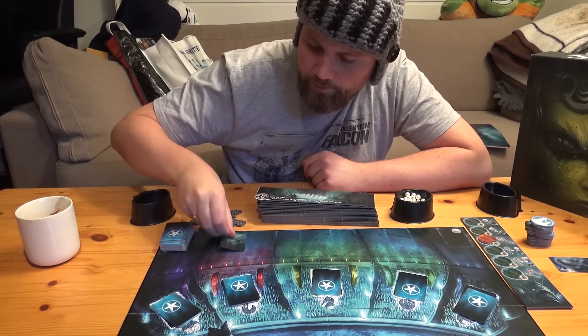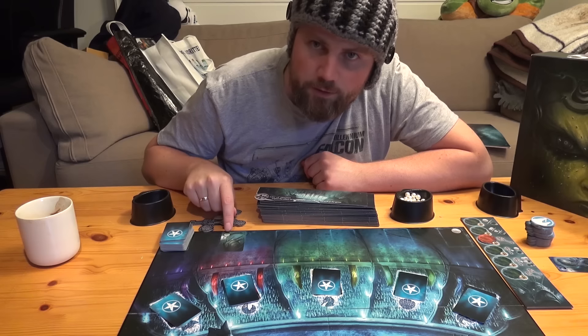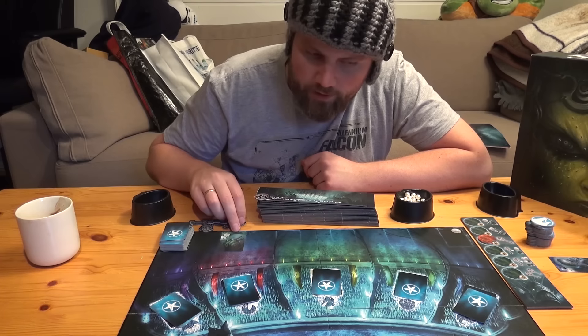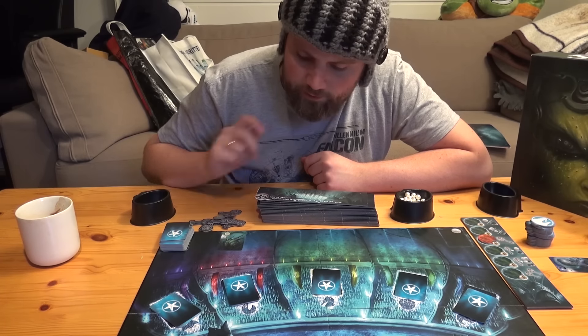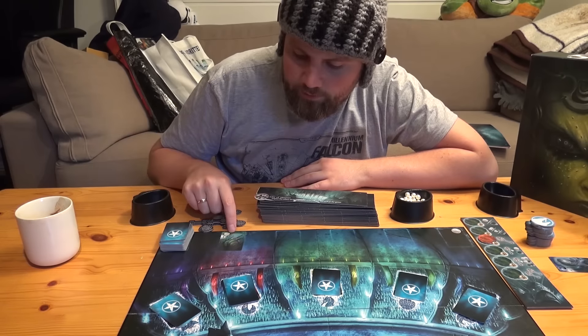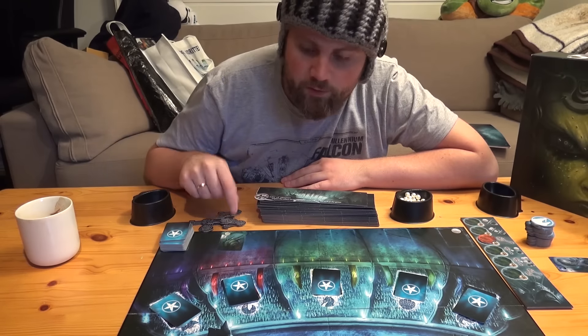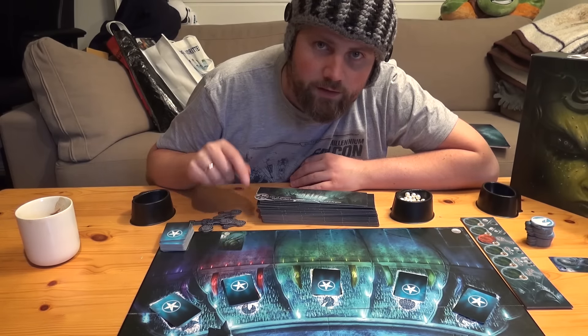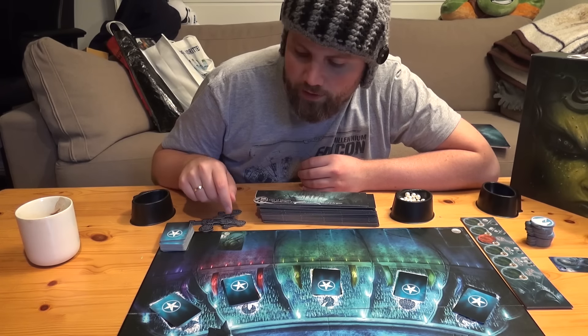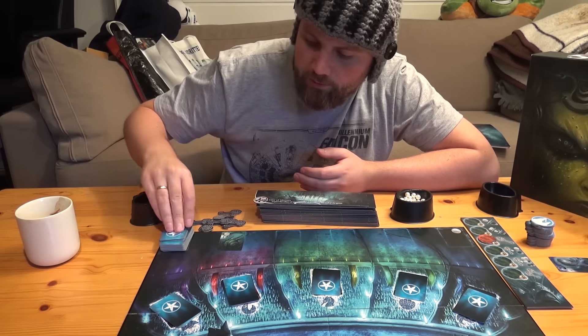So what I do is I flip a card, like so. These cards go from one to five in five different colors. Now I have to start a purchasing round around the table — I ask the player to the left, do you want to buy this card for one pearl? That's a predefined value of one. But this is a one, so probably I'll get no all around the table.